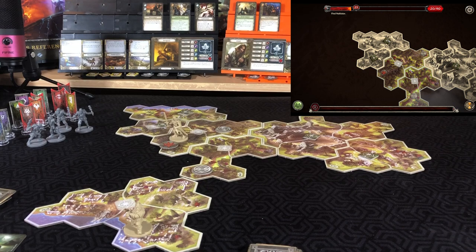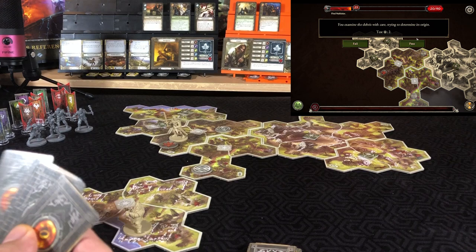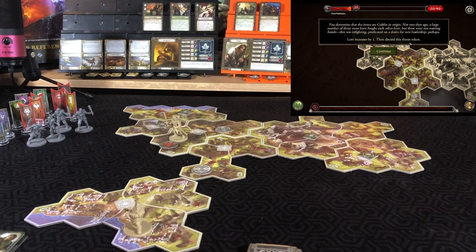That was one complete move for Aragorn. He'll deal with the threat token — sifting through the debris with care, trying to determine its origin. Testing wisdom, needing two successes. We got two successes, so we pass. Determined that the items are goblin in origin — not two days ago a large number must have fought each other here. This was infighting, predicted on a desire for new leadership perhaps. Lore increases by one, then discard the token.